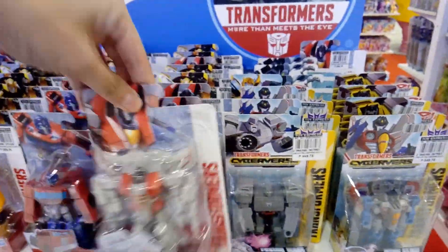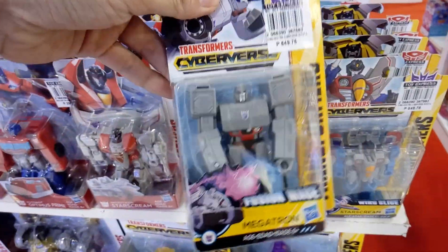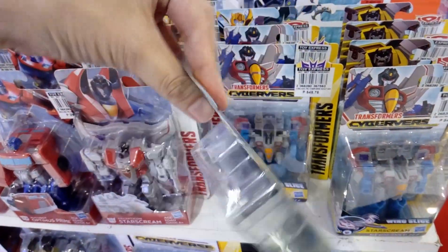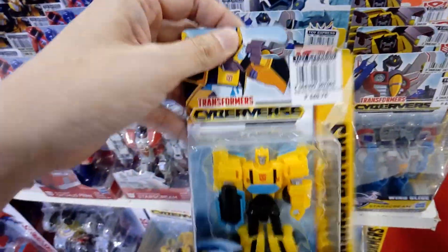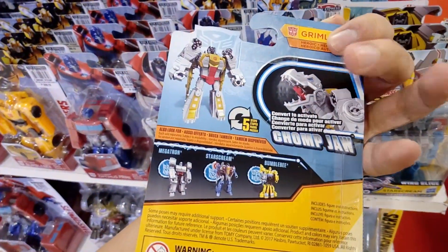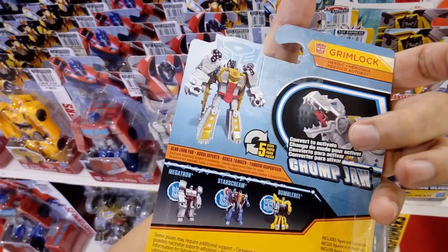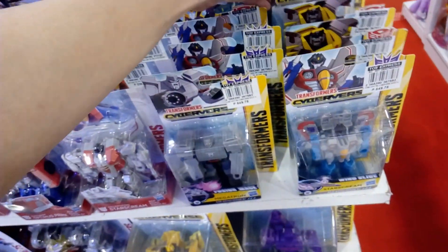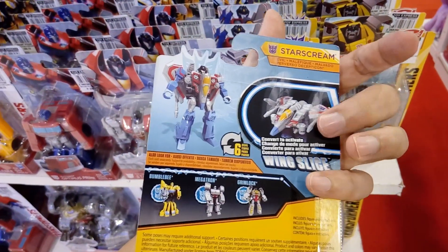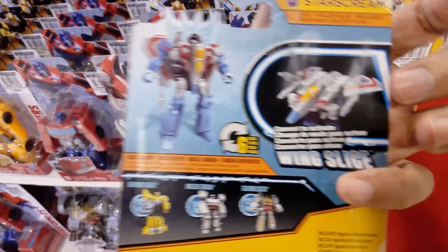Just a side extra thing — with the Cyberverse action attacker stuff, there's 4 of them. So no complete alt mode for Megatron, no complete alt mode for Bumblebee. And the one that I bought is no complete mode for Grimlock — this one is misleading because he's actually a dino man. But with Starscream for the action attacker, they made him able to turn into a jet for real?